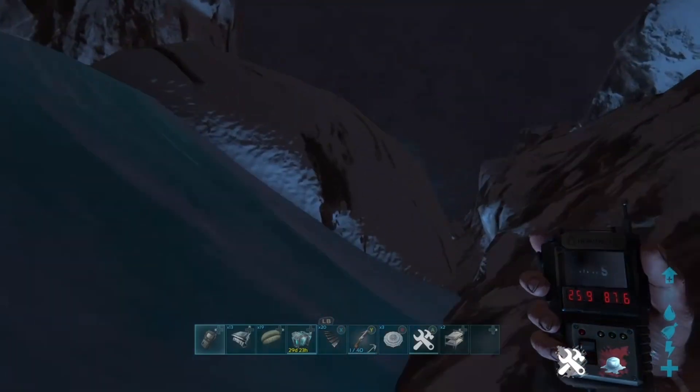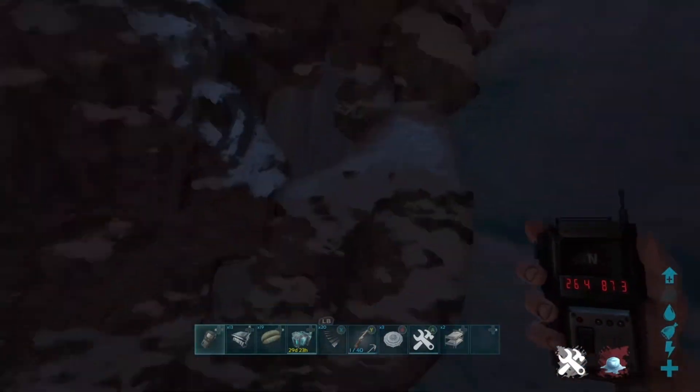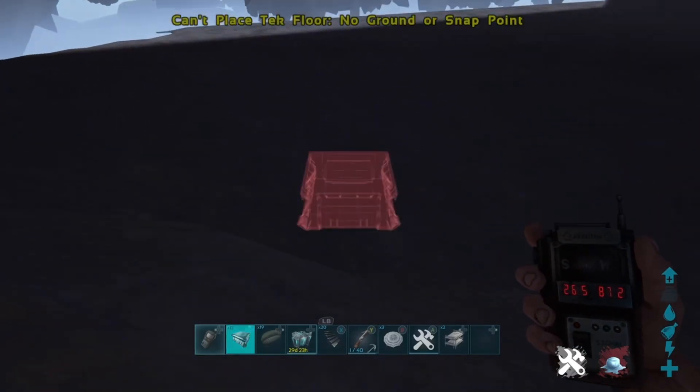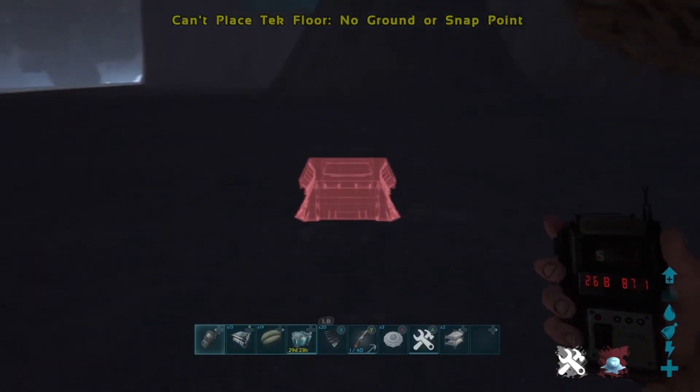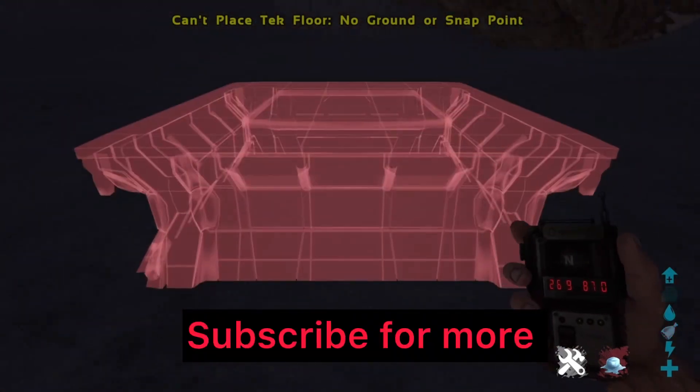Unofficially you can't actually build down here, but if you find your own routes you'll be able to find a spot where you can build out of the mesh. Because you are under the mesh, there's more than likely going to be a route to get out of the border, like the previous methods.